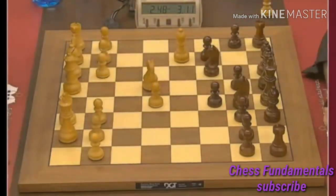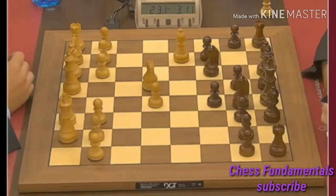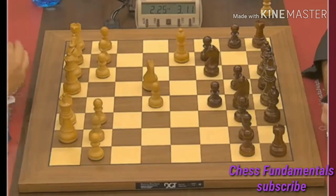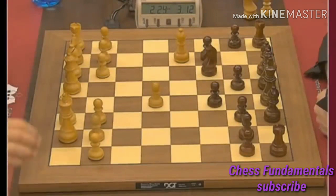d4, Nc5 — well, look how fast Ivanchuk is playing. And b6 is something I can't recall seeing in this position. I mean even though the move is perfectly healthy — b6, bishop to b7 — look at Magnus already using half a minute, because indeed it doesn't look like a very good move, but on the other hand it perfectly makes sense.